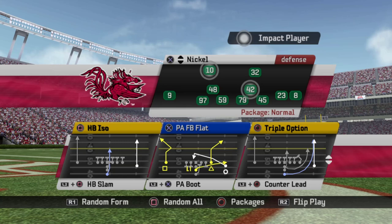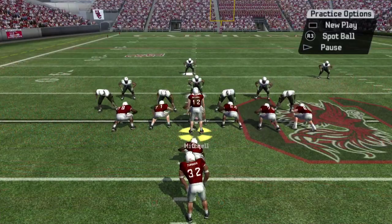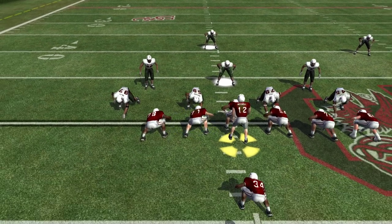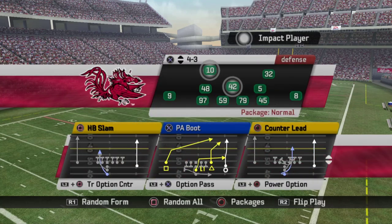ISO — very simple, everybody knows how to run that. PA fullback flat is my spider two wide banana play; I like it pretty well as long as you can get it off. Triple option — really good play; I prefer the triple option counter a little bit better. Halfback slam is great. PA boot — I like it, especially on the right hash where you can hit that go route against cover two zone. Counter lead — I'm not a big fan; the pulling guard is very slow. Look at him — the play is off, the quarterback has the ball, everybody's moving except the pulling guard.